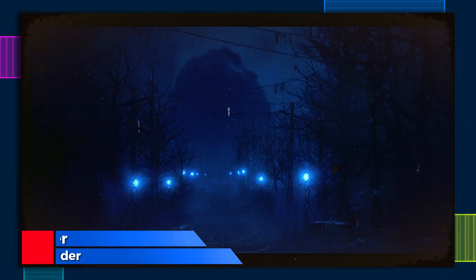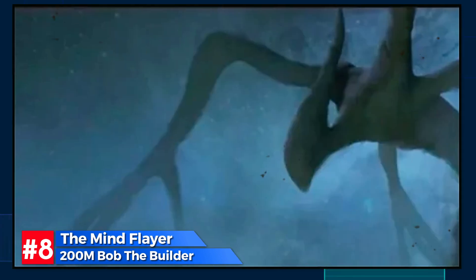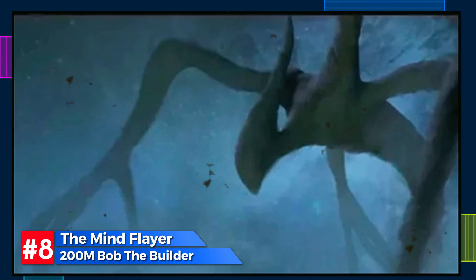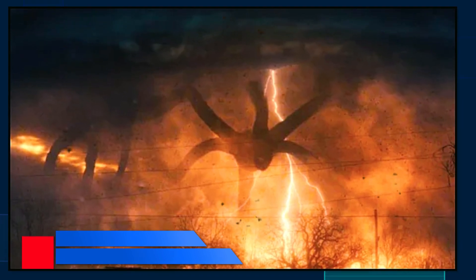Lastly, we have the Mind Flayer, the orchestrator of chaos in the Upside Down. This entity's power to control and manipulate makes it a formidable adversary. It would take an incredible battalion of 200,000,000 Bobs, perfectly coordinated, to outsmart and defeat this monstrous overlord.